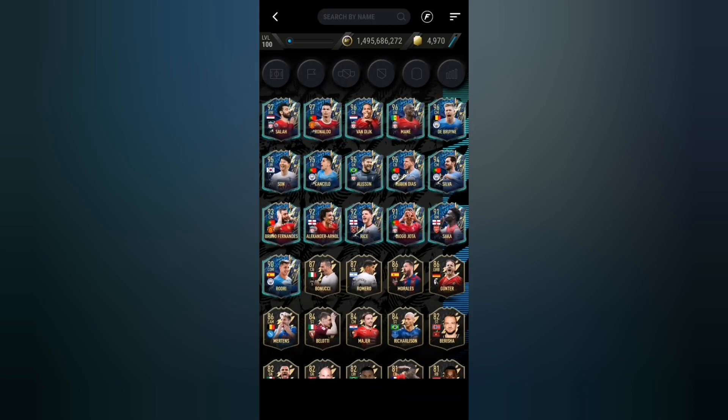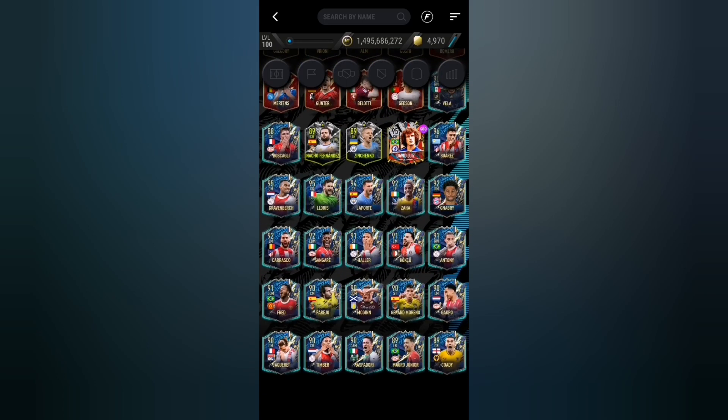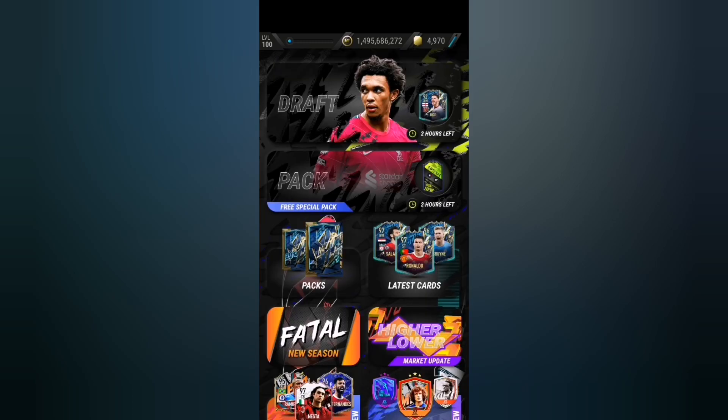If we go into latest cards you can see there is 97 Salah, 97 Ronaldo, 96 Van Dijk, 96 Mané, 96 De Bruyne, 95 rated Son, lots of other Team of the Seasons. Today we are gonna be trying to pack one of these, or maybe some of these community Team of the Seasons.